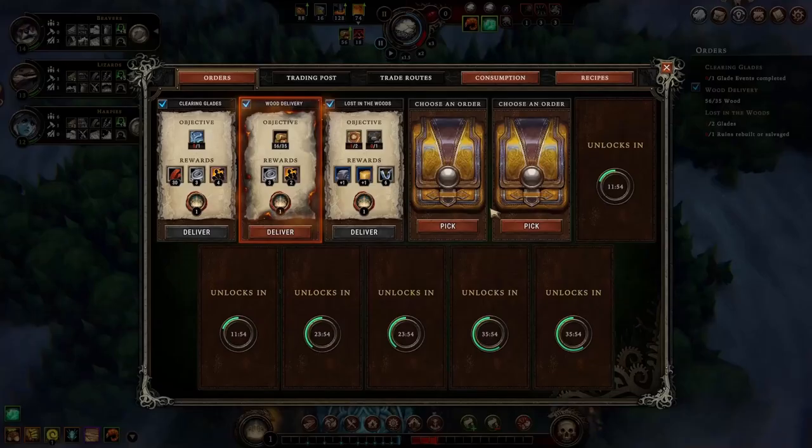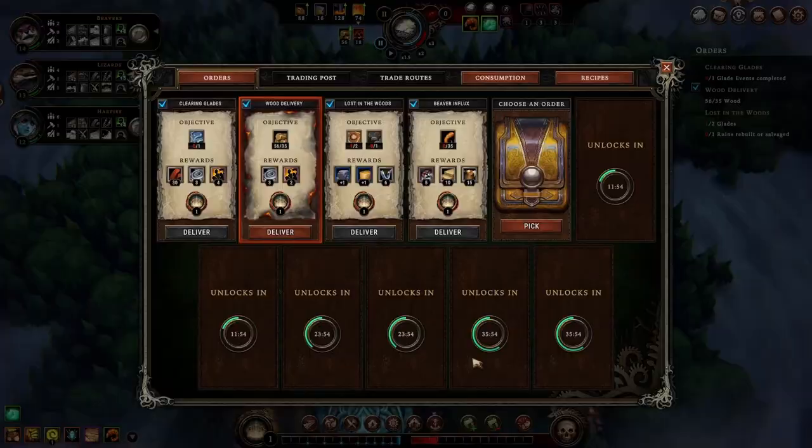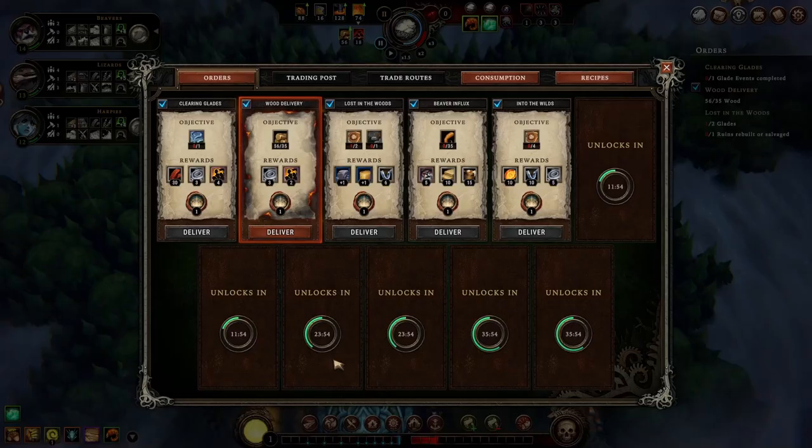On Settler difficulty, we used to receive 12 orders. For the first two sets of orders, I pick those that either reward more villagers or torches, because at the beginning we don't have enough workers. And with torches, we can open caches containing reputation points.